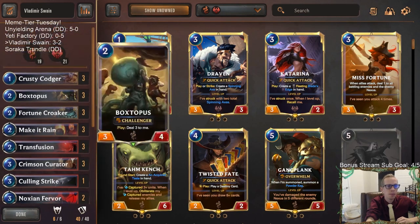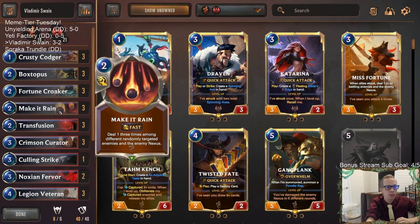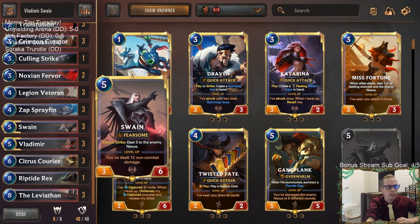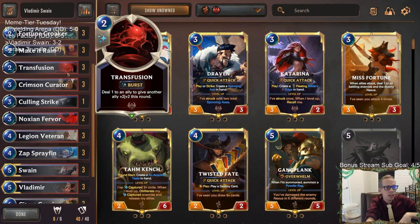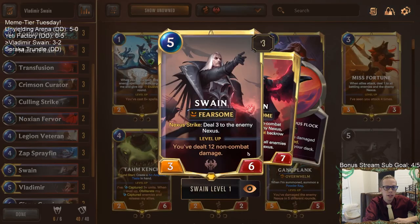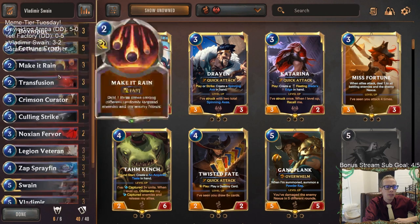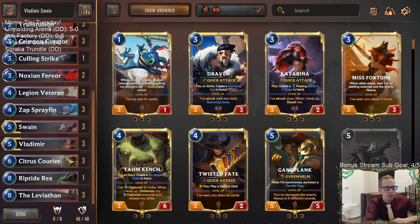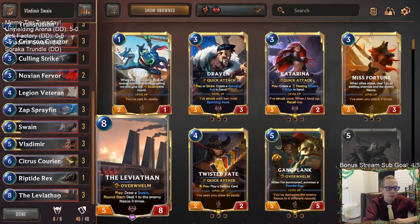We won our last three games and the deck definitely started to look better as we drew better cards. Fortune Croaker looked great, Boxtopus looked great, Crusty Codger was a fine one-drop leveling up our stuff. We got that quick level-up with Swain and Vladimir — we just curved out one, two, three, four, five, six with Vladimir and Swain. Two from Codger, three from Boxtopus — those things add up very quickly to level up Swain, then one from Transfusion and a couple from Vladimir attacking.